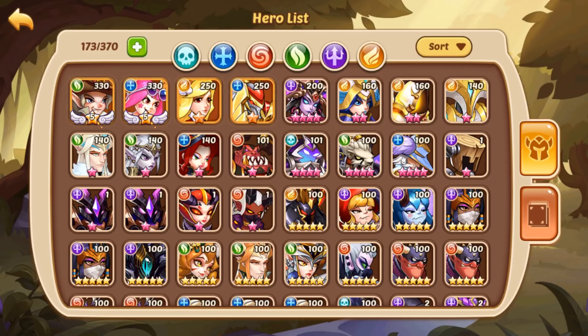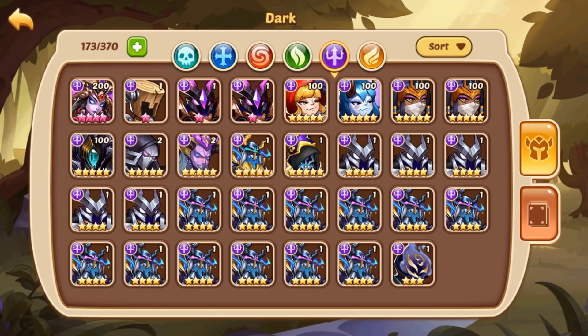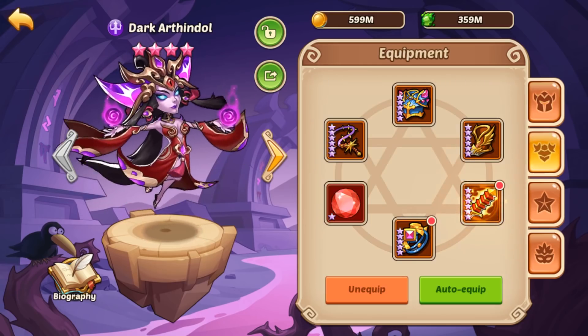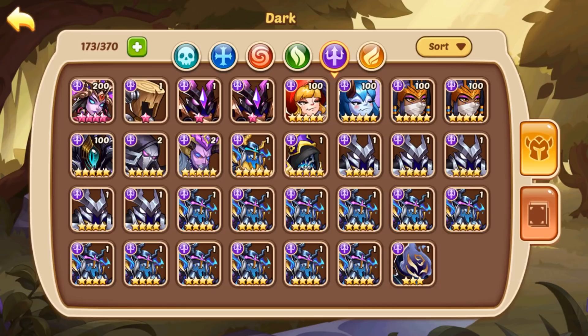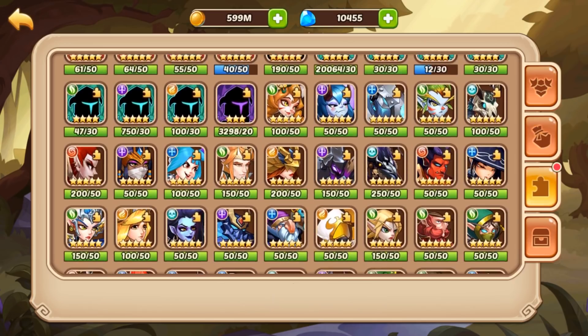Looks like your first dark hero you chose was Da. Not sure that was a wise choice personally — I've been kind of dissing her lately. I'm not sure that was a great choice to build. Da just doesn't really have much of a fit in the meta right now. Carry though can be really really strong. I would probably not take Da past nine or ten star.